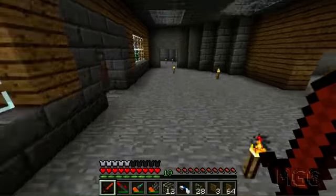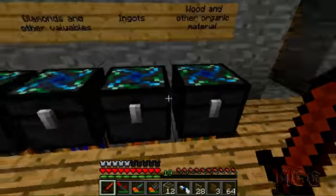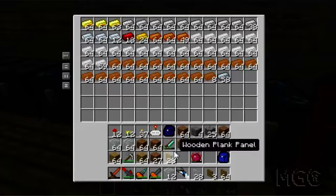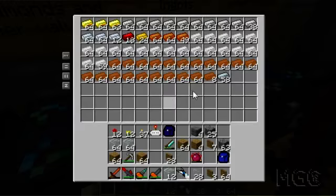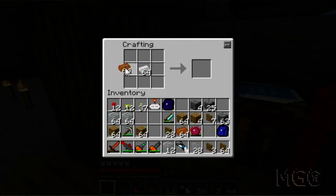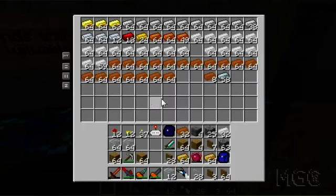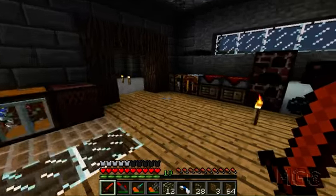I haven't done much with Forestry yet, so this will be the first time I'm making something significant from it. First I'll dump all this dirt I don't need, then grab some copper and tin. Forestry uses a lot of bronze - it uses its own type, made like this into a bronze ingot, which is a little different to the IndustrialCraft version. But you can use IndustrialCraft bronze to make the stuff as well.